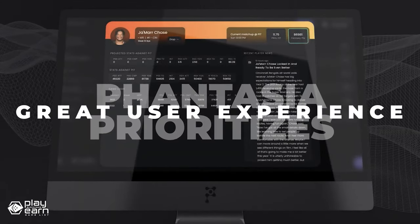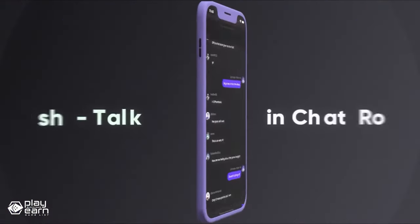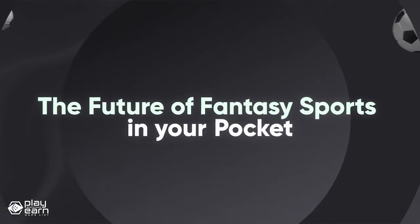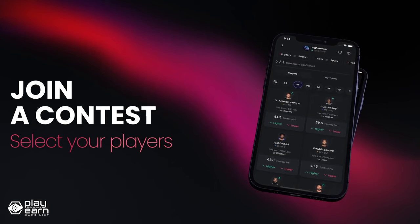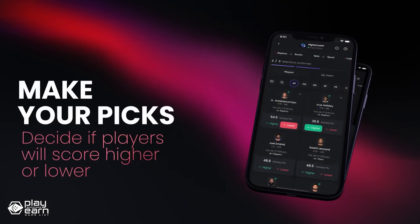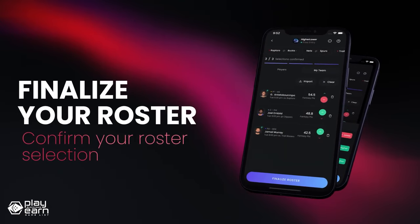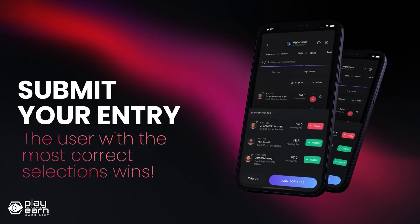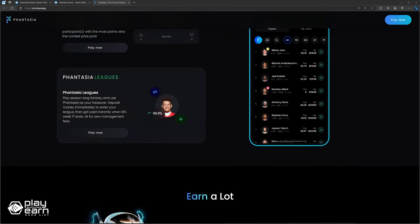Another feature of Fantasia Sports is the low fees. Fantasia Sports charges zero management fees for season-long leagues and only 5% for daily contests. Fantasia Sports also offers high payouts for its game mode called Fantasia Picks. In this mode, you choose stat props from 3 to 10 players, then select higher or lower to predict the player's performance. Correct selections earn you 1 point each, and the participant with the most points wins the prize pool. You can win up to 12 times your entry fee for a 4-pick contest. There are also other modes such as salary cap and the Fantasia League.